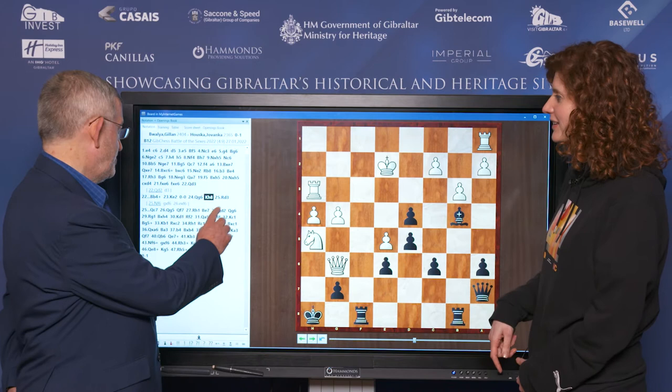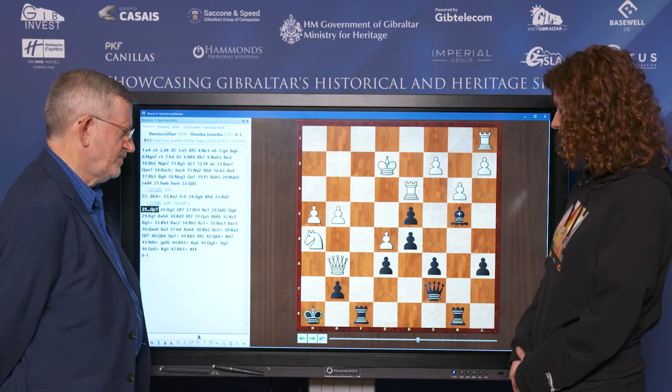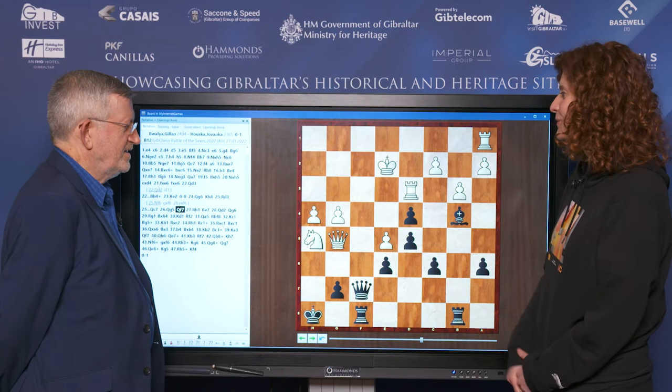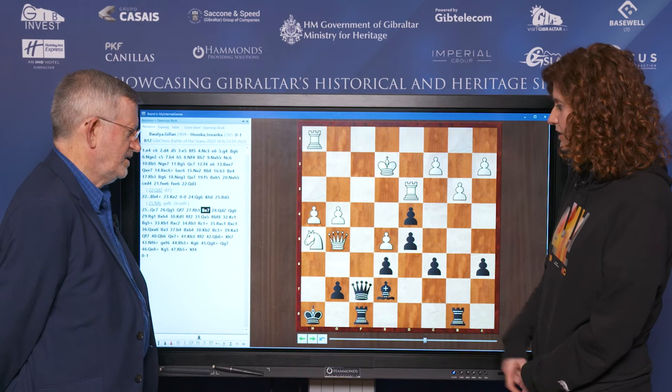He played rook d3. Then I played queen to c7, attacking this pawn — it's not very easy to defend. He played queen to g5, and here I was playing solely on almost intuition. I was thinking about the consequences of his last move — the queen took a step back, which allows me to come to f7, threatening queen to f2.